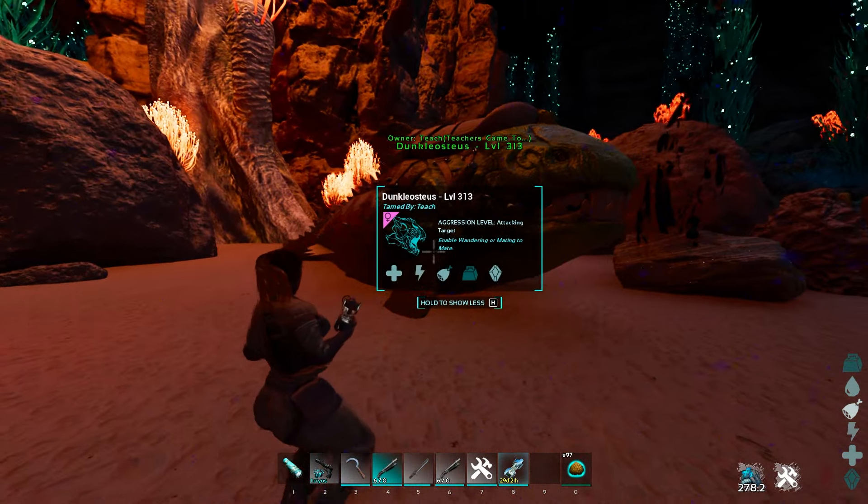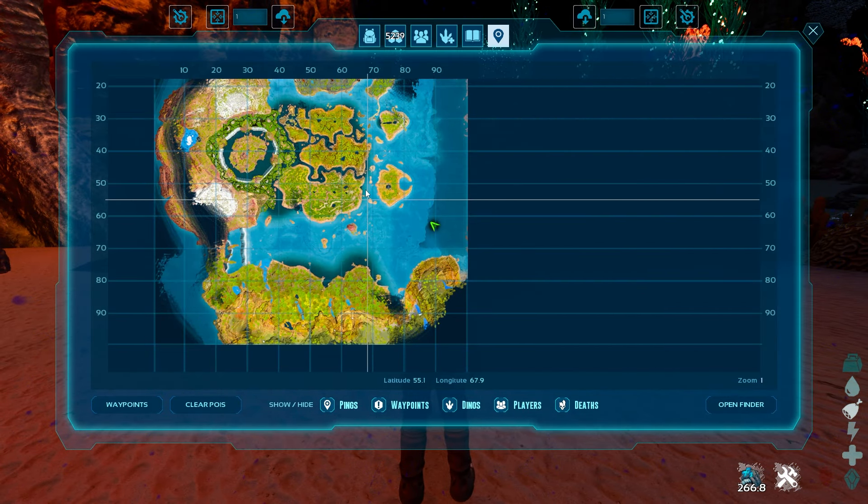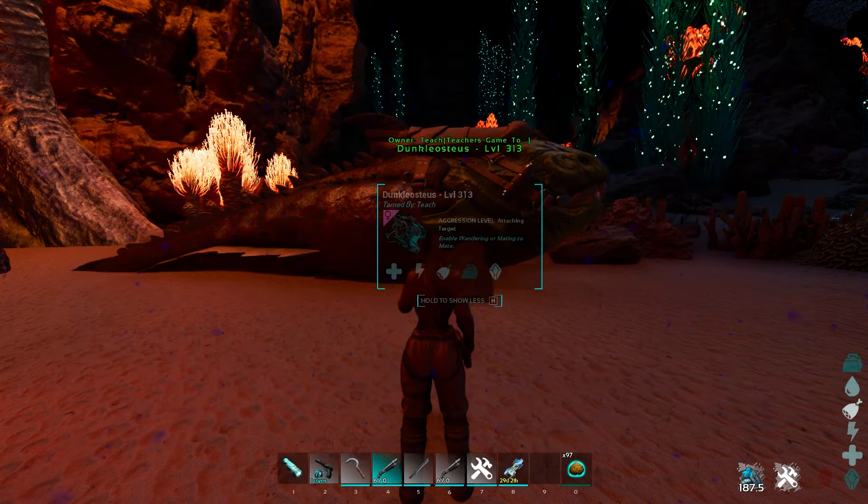Now let's talk about why. On the Center there are a couple of things you need to know about: you've got Redwoods Forest, tropical islands, a snow zone, and then your ocean biome which takes up about 50% of the map. The ocean biome is the best place to get resources on the entire map. The only thing you can't really get in the ocean is wood. This zone right here is the most resource-rich spot in the entire game of ARK — from 90 to 100 longitude, and from about 20 to 80 latitude.